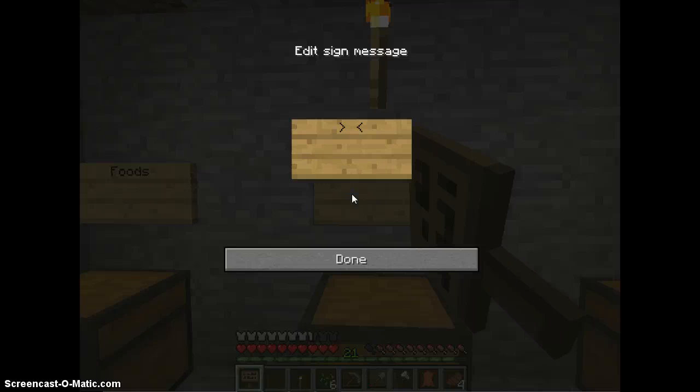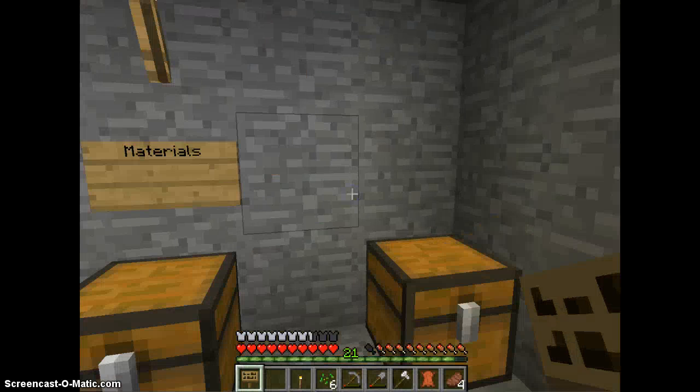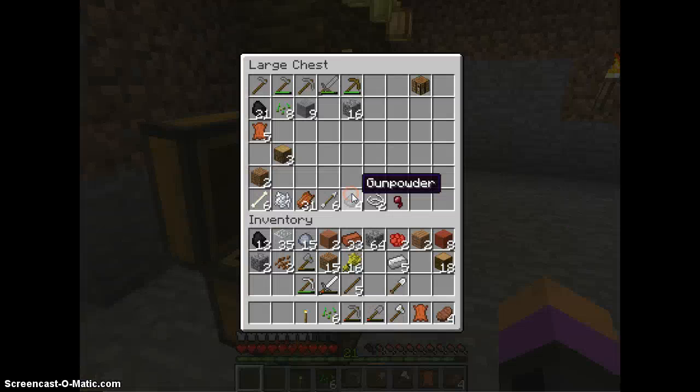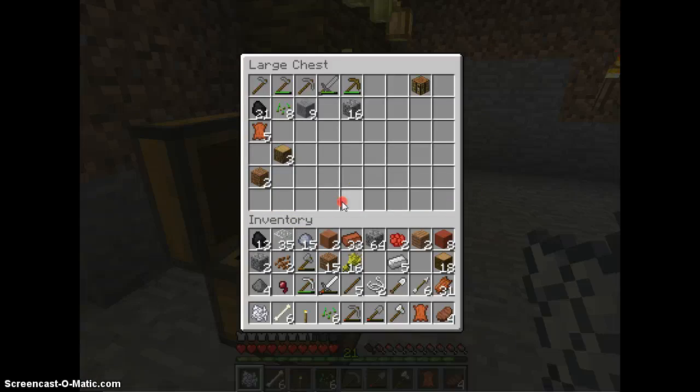I'm just going to have 'Materials' — pretty sure that's spelled wrong, but right or wrong. This one I have 'Miscellaneous' — just 'Night Stuffs' or whatever. I don't even know why I'm going to do that, but there we go. I see where I was going with that.